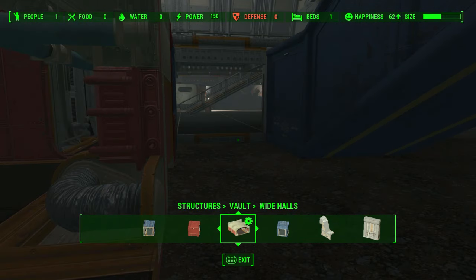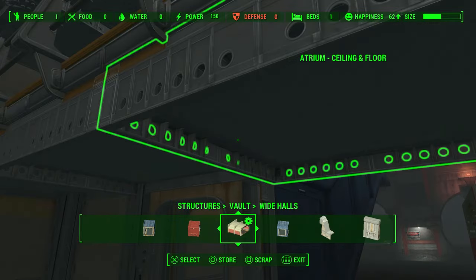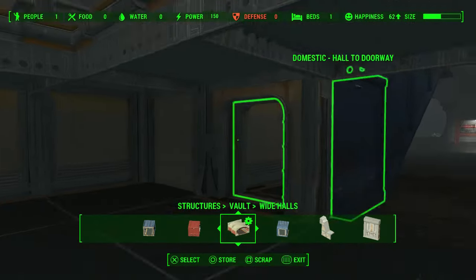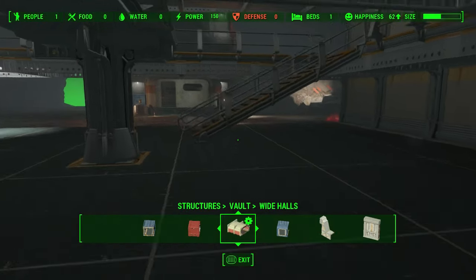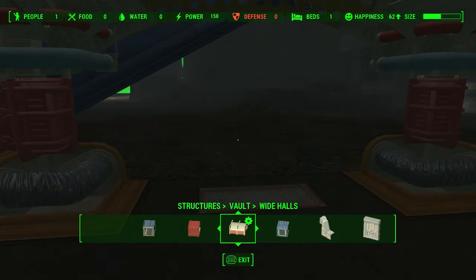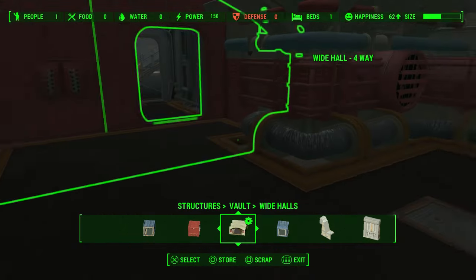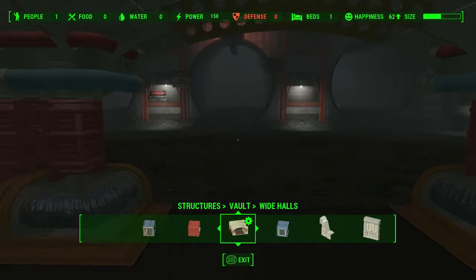I saw somebody on Twitter share with No Respawns Today that they put an elevator in their vault - and it wasn't just sitting out in the middle of the floor either; it was enclosed in an elevator shaft. I thought that was really cool. I might try to do that for the overseer's office, and then that'll free up this whole big area back here. No Respawns replied and said he was going to make a video on how to do it, so I'm probably going to watch that. Do you see those little areas on the sides of hallways in the vaults with crates and stuff in them?